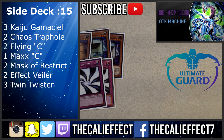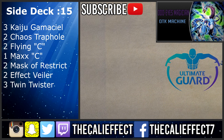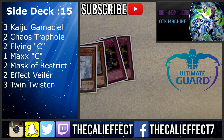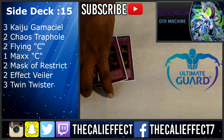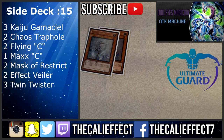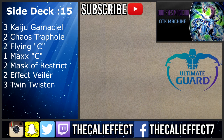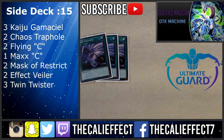For Burning Abyss: two Flying C and one Maxi going second, then Chaos Trap Holes back in going first. Burning Abyss isn't really a hard matchup as long as I'm drawing cards and can prevent special summons or stop key cards like The Undercity. For the monarch matchup: two copies of Mask of Restrict going first, two copies of Effect Veiler, and depending on whether it's extra deck or regular monarchs, either Twin Twister or Chaos Trap Hole. For decks that play a lot of backrow, I run three Twin Twisters — combined with Eccentric Archfiend and Dragon Pit I felt that was enough removal.